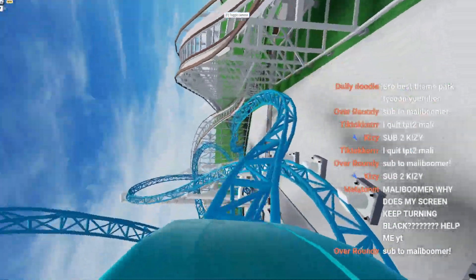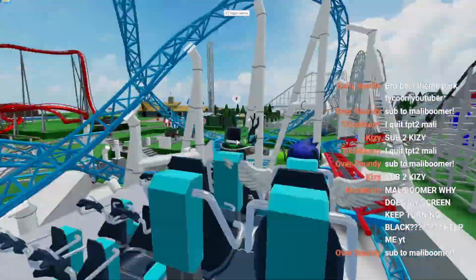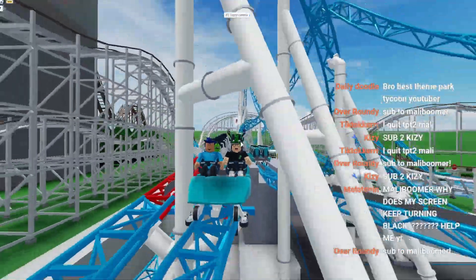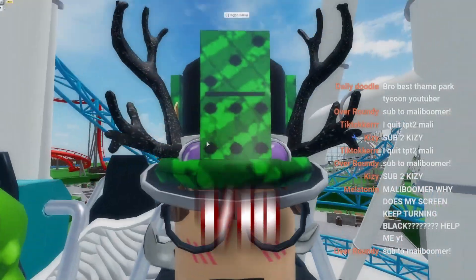And then what do we got here? Left, right, left. These rides are so awesome in real life. And then right into the brake. Very cool, Timon. I love these supports. But I do think I'm going to have to give this park a 1 out of 10 because I hate the color blue.